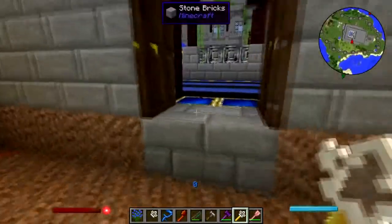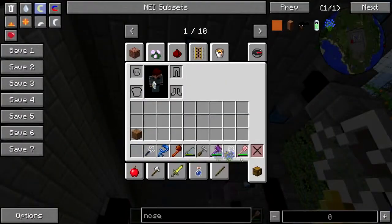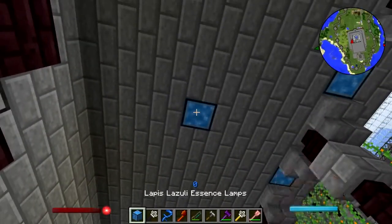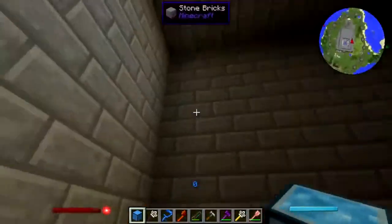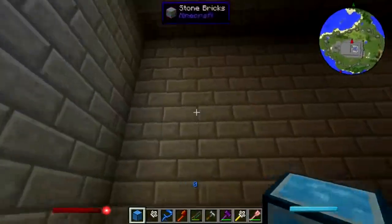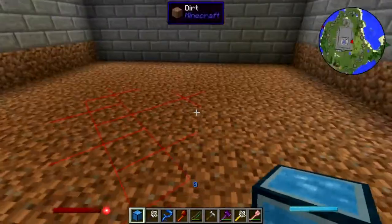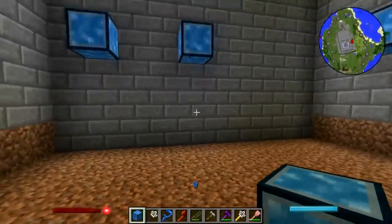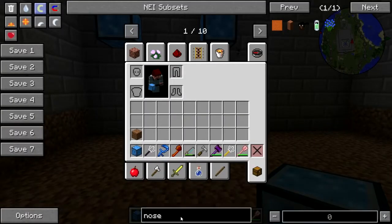We need some lights — end stone lamps. I guess I should have not taken all those away before. There we go, let's just put them up on the wall. Alright, it'll be fine, it'll be fine.